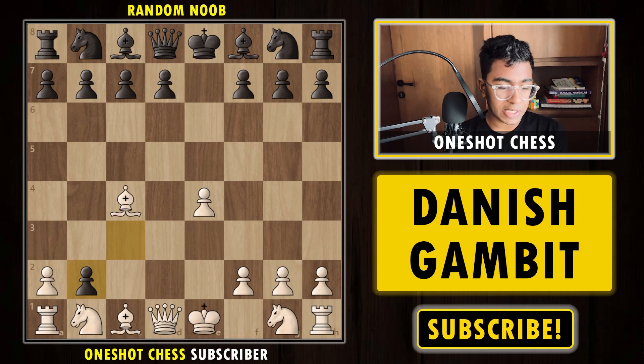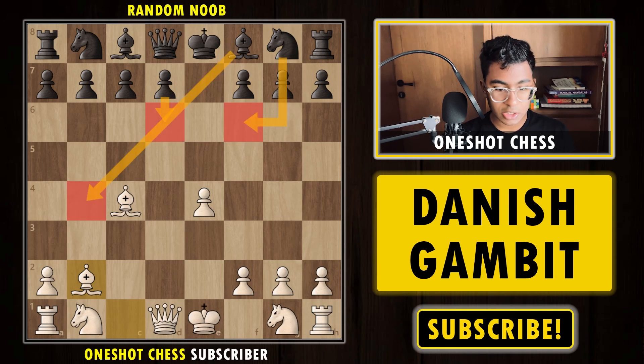After Bb2, this is the main position. I have covered six variations — six possible moves that black can play: Nf6, Bb4+, d6, Qg4, Nc6, and d5. These are the six possible moves that black can play after Bb2.